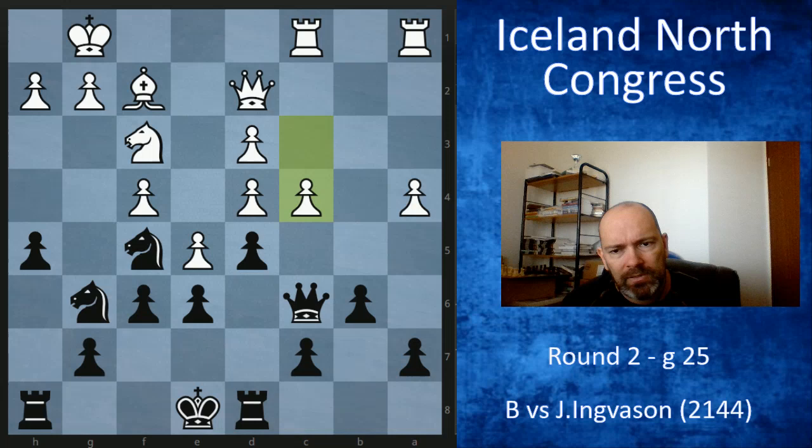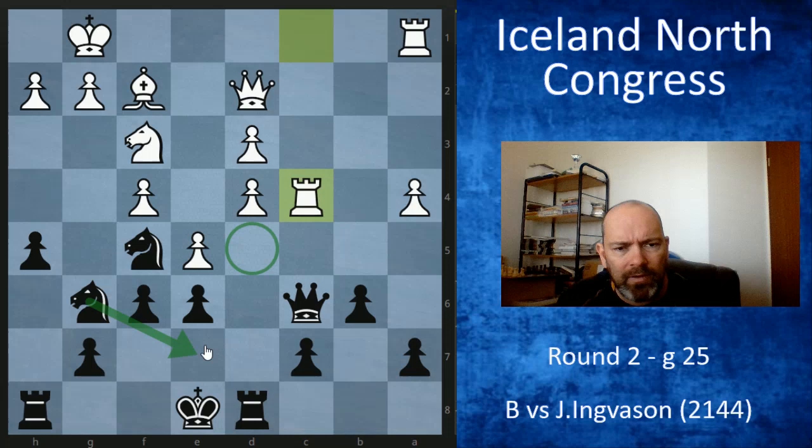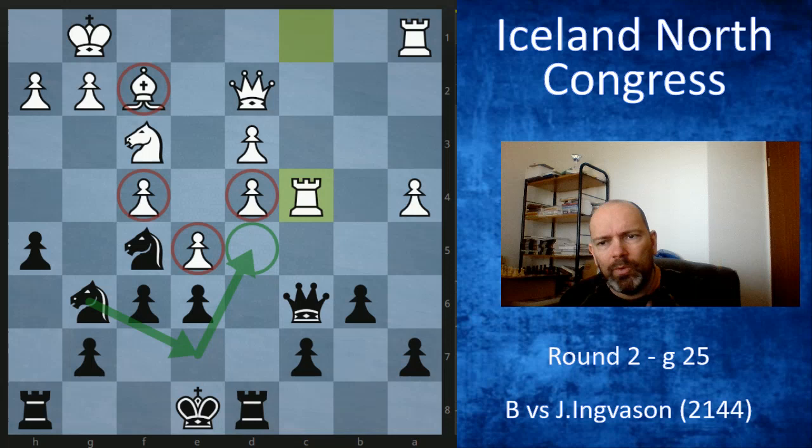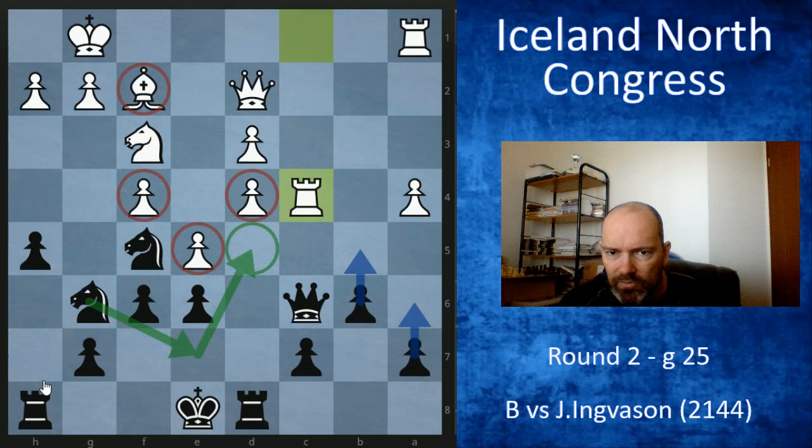I took on c4. If he takes with a pawn I'm fine, but he took with the rook, which I thought was positionally suspect — because I can get a knight onto the huge square on d5. I thought if the knight gets there it's strategically almost game over: the bishop is hemmed in by its own pawns, while the knights will be fantastic attacking the kingside and supporting queenside advances, even creating a passed pawn in some endgames. I was feeling quite confident here.